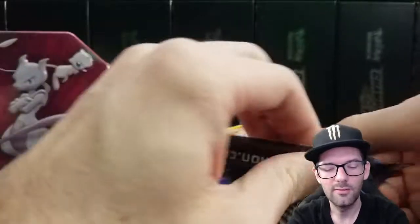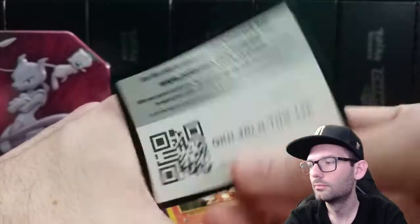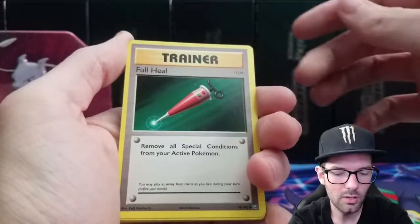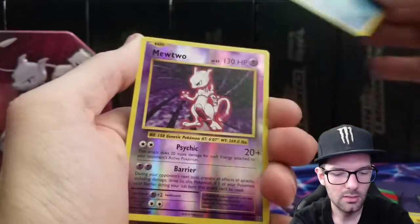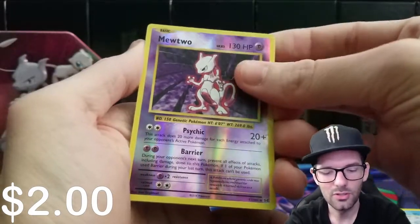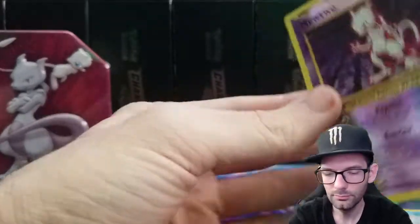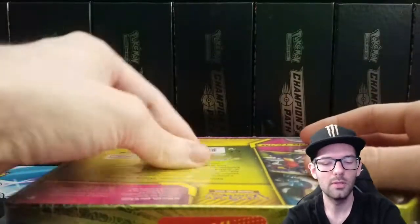Now we'll get into this Evolutions pack. There are like five Charizards in here basically — that's what we're looking at for value. For the binder there's a good amount of cards I still want, most of them in reverse. We got a Porygon, Full Heal, Growlithe, Magnemite, Charmander, Seal — we got a reverse Mewtwo. I think I might need that reverse Mewtwo for the binder, so I'm tentatively happy with that.